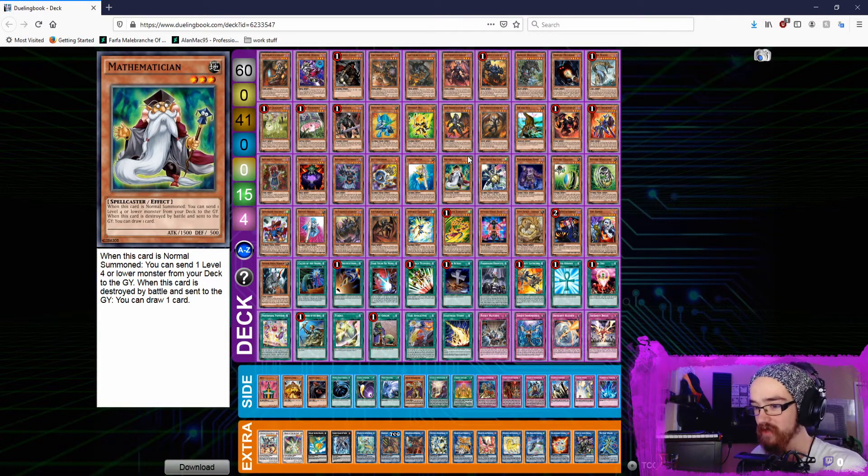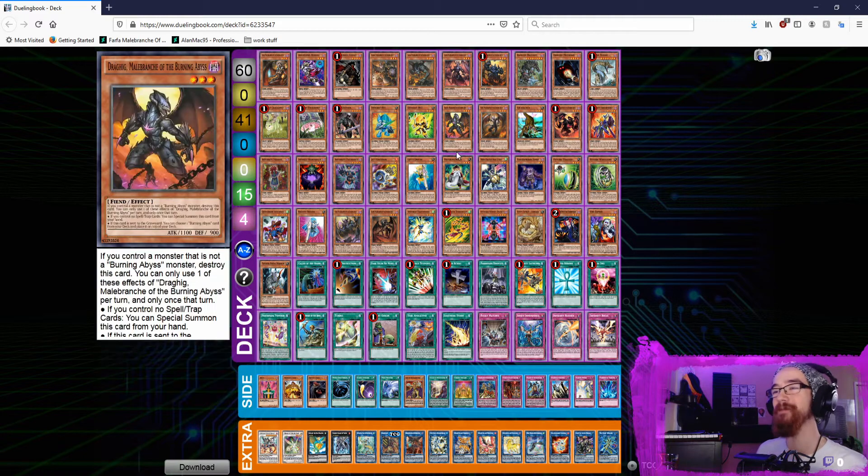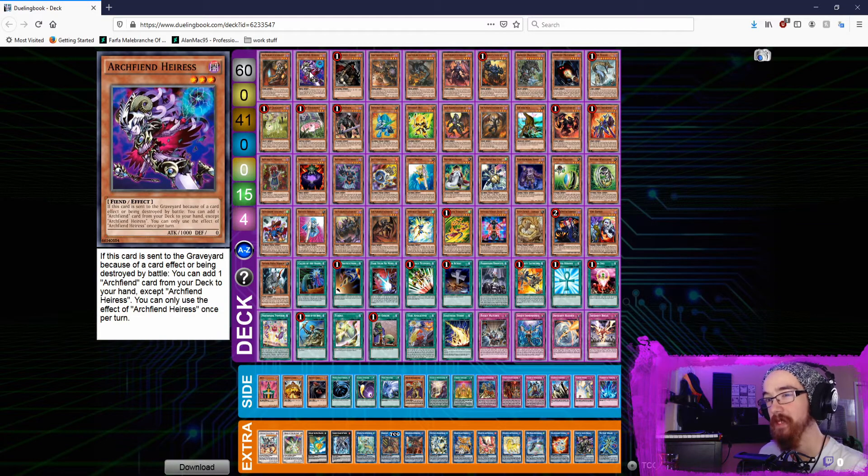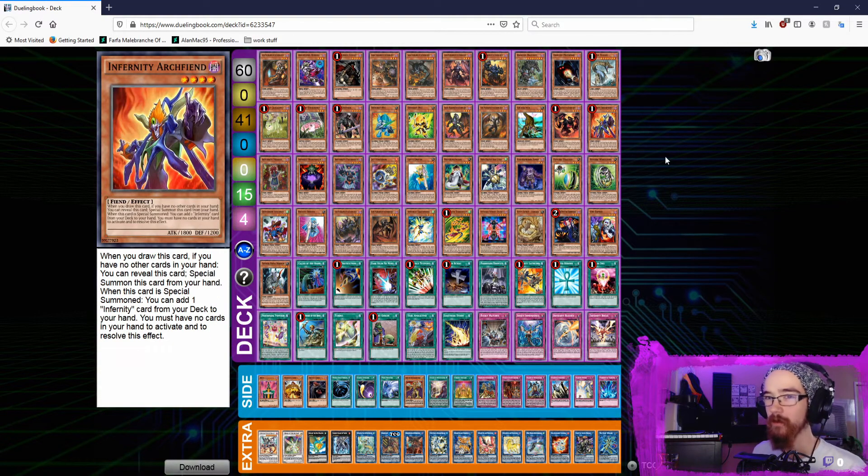Basically the point of this deck is you extend either into Needle Fiber combo or two Level 3s, which lets you get access to Cherubini where you send Graff and then summon a Rubik from deck, which is a tuner — and bada bing bada boom, that's the combo we all hate. The other cool thing is if you see a tuner on top of your Cherubini, Burning Abyss plays not only give you access to the synchro combo but also your starting pieces for the Infernity combo. It can make really nuts boards — you were sending Rhino Warrior and then sending Archfiend Heiress to search Infernity Archfiend.